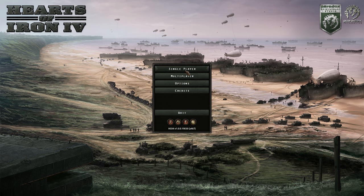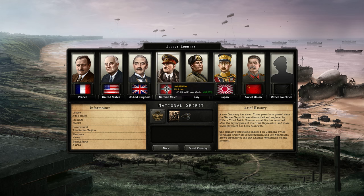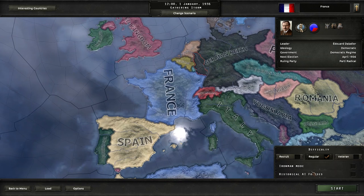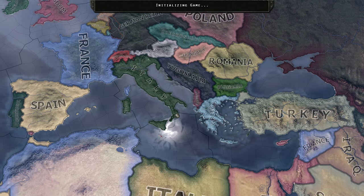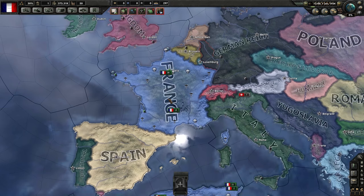We're going to be starting a new game in 1936. You can also start in 1939, but 1936 gives you more freedom because it's a lot longer before the war breaks out and you can have much more control over the direction your nation takes. I'm going to be playing as France. We are not going to be playing quite historically - we're turning off historical AI focuses, and I will be trying to go communist, which hopefully will be pretty interesting.